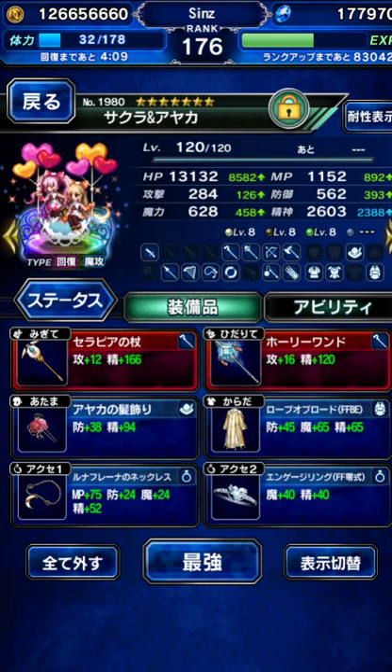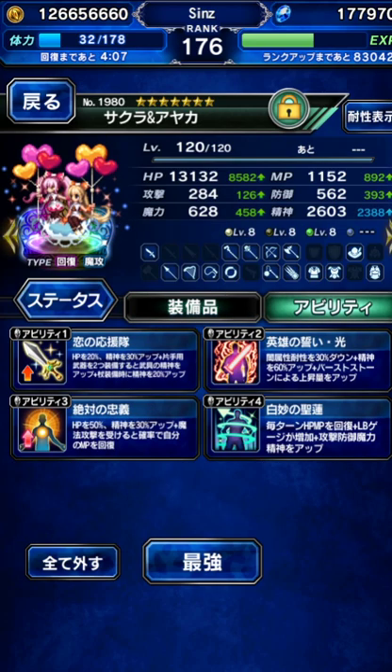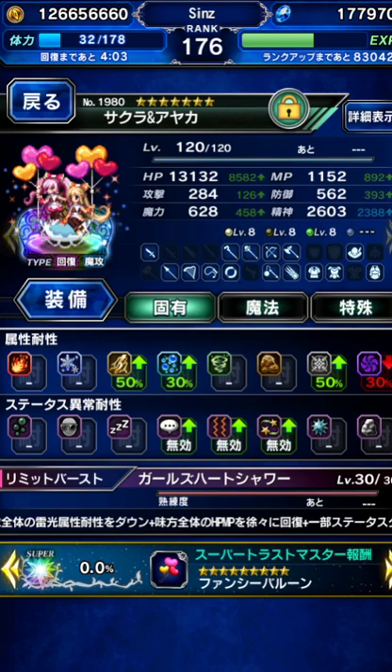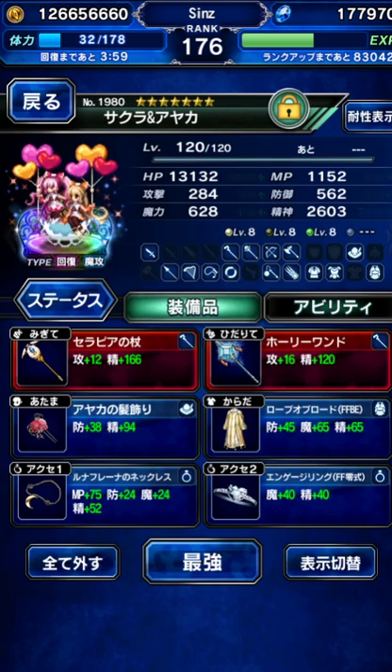We're going to use Sakura Ayaka as our healer. They're also going to be kind of like a DPS, because they're like a DPS healer support mixture unit on the Japanese server. Their DPS isn't really like meta tier, but it still helps.